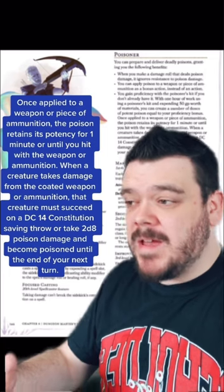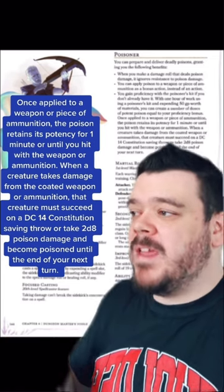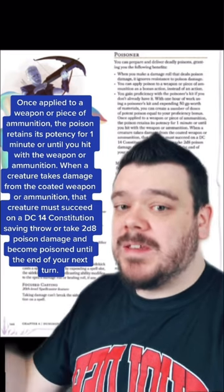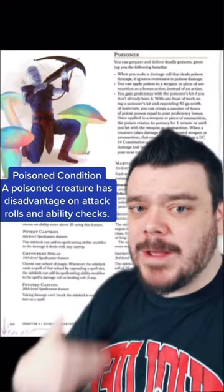Creatures affected by this poison have to make a Constitution saving throw and beat a DC 14. If they fail, they'll take 2d8 poison damage and have the poisoned condition until their next turn, which means they'll have disadvantage on their attacks and ability checks until their next turn.